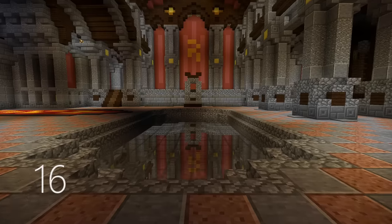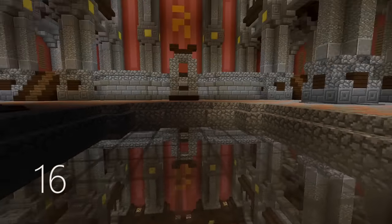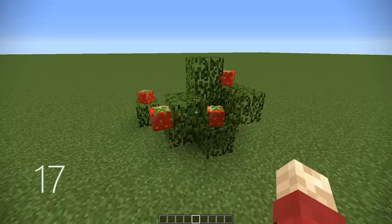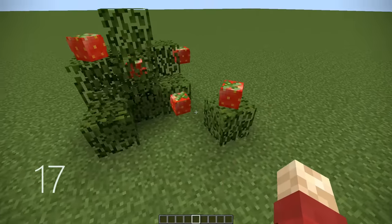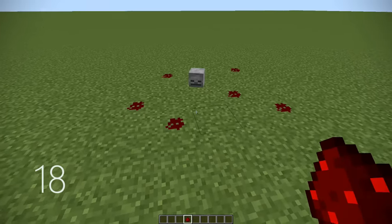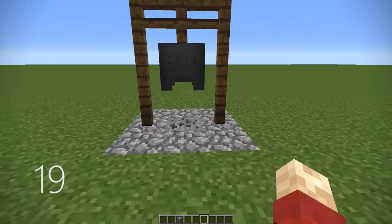Number 16, by building the exact same thing opposite each other with a layer of glass directly in the middle, you can make it seem like an optical illusion and make it seem like the glass is actually a mirror. This is a very cool effect. Number 17, you can use custom heads to look like fruit and attach them to plants to make them look like berry bushes. Number 18, unconnected redstone around a skull looks suspiciously like blood. Number 19, by using coal ore underneath a cauldron, it makes it look like an extinguished fire.